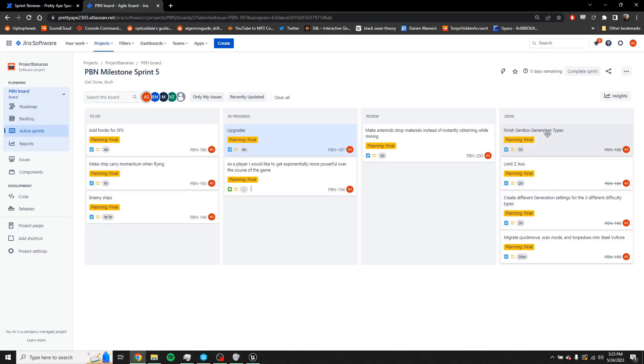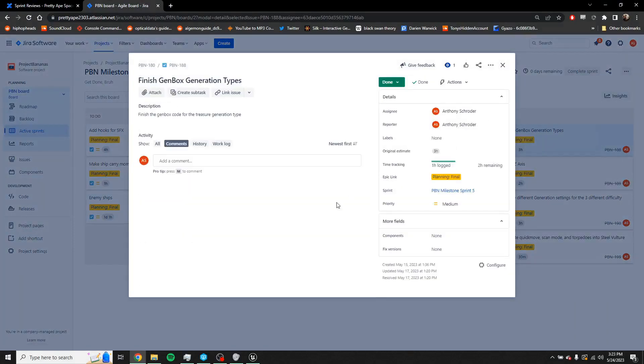The finish gen box generation types is pretty difficult to demo inside the game because the treasure type has a pretty rare spawn rate and there's no current way to just debug and have a treasure spawn in. But I spent an hour finishing up that generation type. Next, the limited Z axis — we'll go back in the game and into the radar. As you can see, both the cursor and the ship are all on the same 2D plane — nothing on the third dimension up or down, because that has been removed for game clarity.